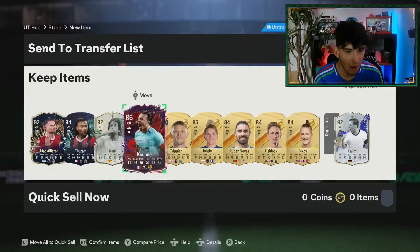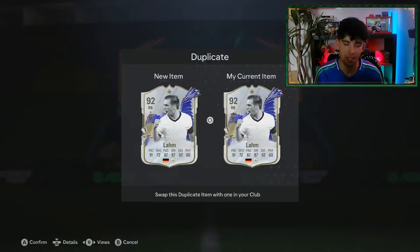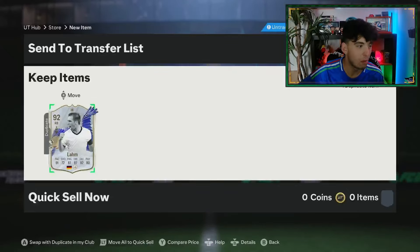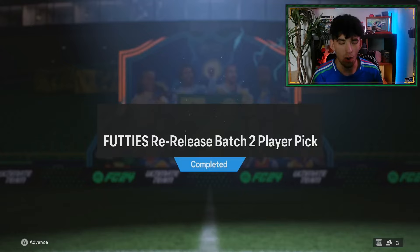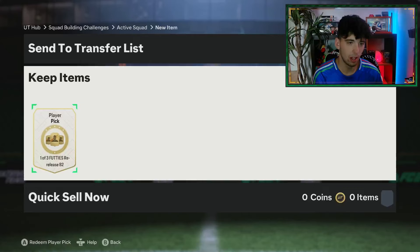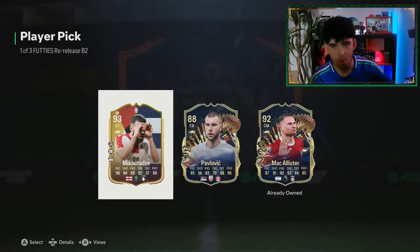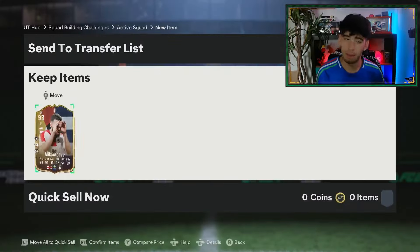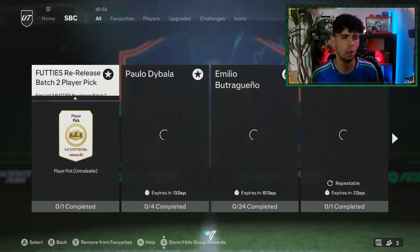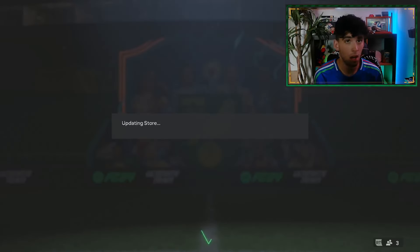Alexis McAllister, Taram, Raul Kunday - very good fodder. I'm actually gonna go ahead and put this Llama into an SBC - I'll do one of the footies player picks, be right back when we have that and the last two packs. Here we go, our first one of three footies batch two player picks - come on EA, let's see something crazy. It's Mac - love the dynamic image, what a player. He just signed for Lyon, I'm like 90% certain of that.